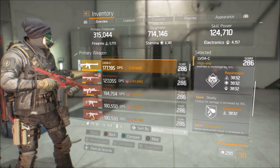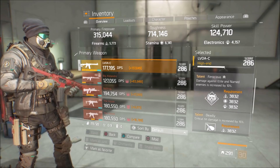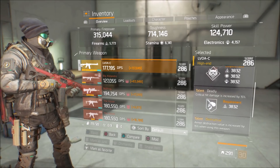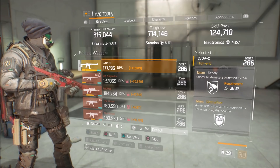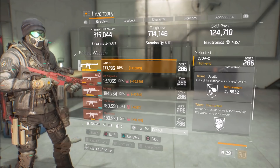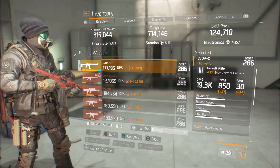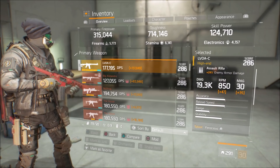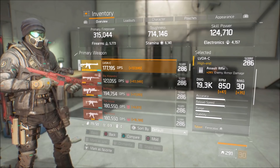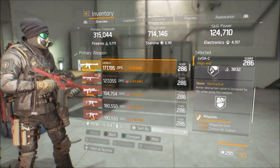The weapons I'm going to be using: my primary is an LVOAC and we have ferocious, deadly, and destructive. This is pretty much a god roll for me other than having predatory, but that's what your secondary is for. Ferocious gets your damage to elites up ten percent, deadly gives you crit damage up, and destructive gives you armor destruction up fifteen percent — on top of an assault rifle that comes with enemy armor damage, and striker itself also comes with enemy armor damage.